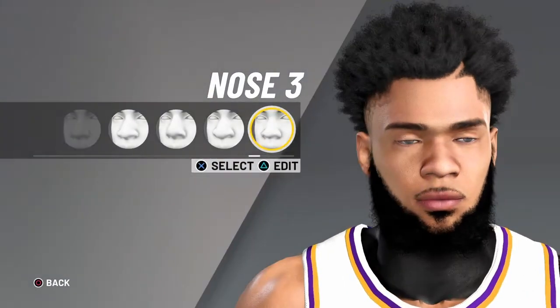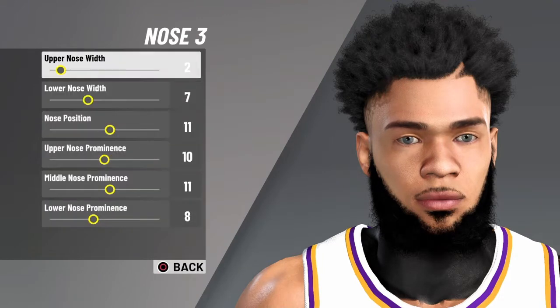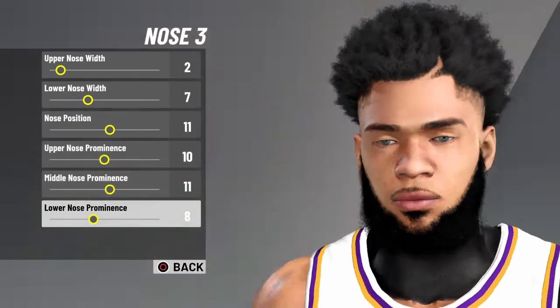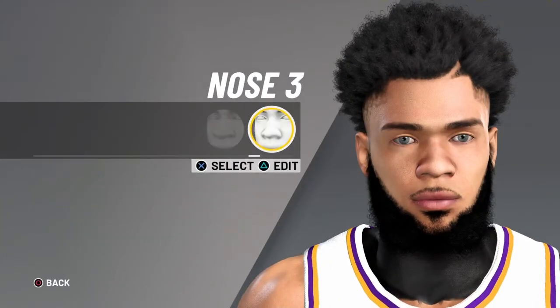Now we're going to go into the nose — we got nose number 3. Here are the settings for that: 2, 7, 11, 10, 11, and 8. It makes the player look nice, so go with that right there.